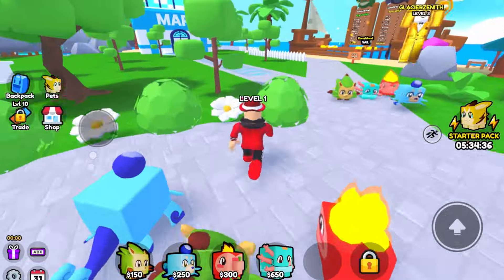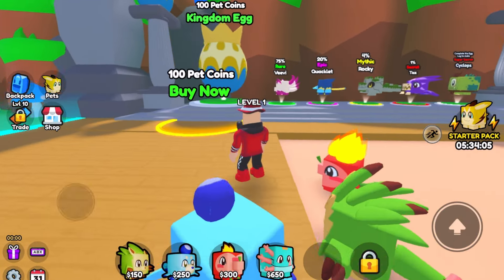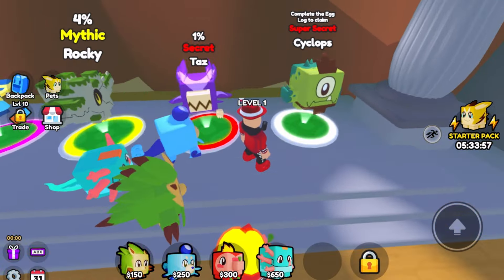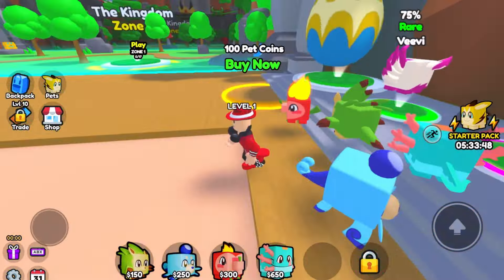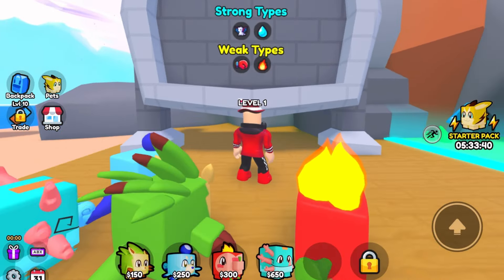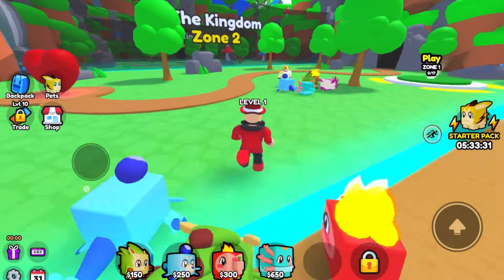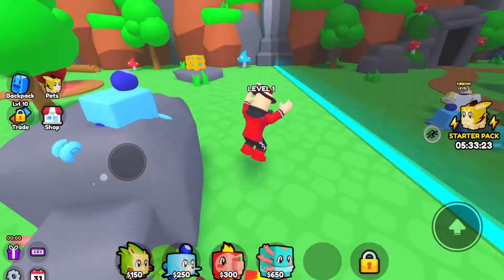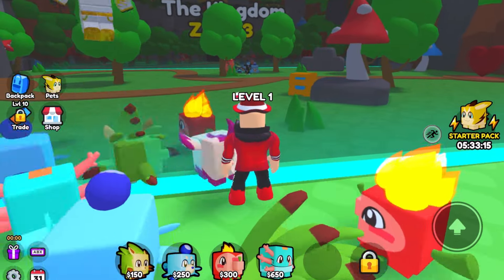We're here in the Kingdom. Kingdom egg for 100 pet coins. We can get VV, Quacklet, Rocky, Taz, and Cyp. Collect all these in the egg log to claim a Cyclops super secret pet — I'm excited! Strong types here are dragon and water types; weak types are fighting and fire. So Chili Hog is not good in this zone. There's a chest right here — let me get it! I am stacked!